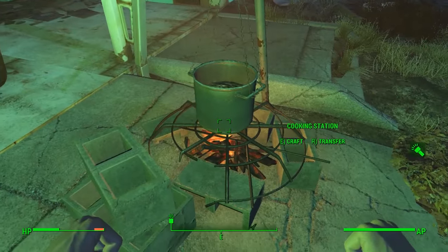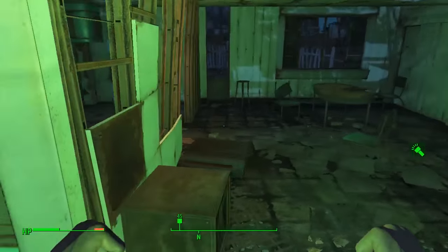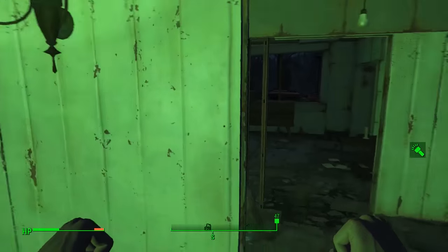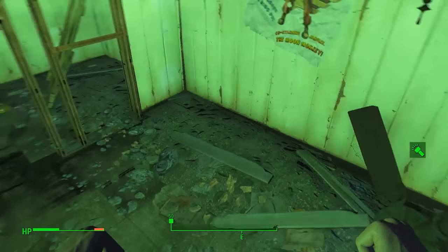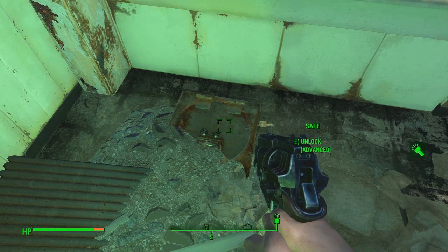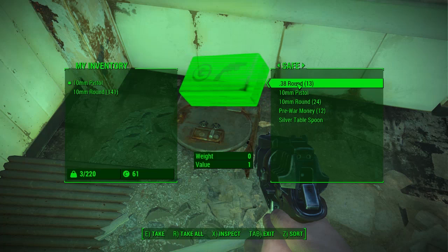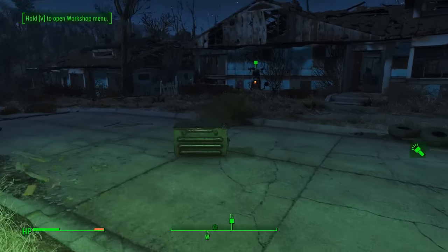The final house by the bridge has a cooking station outside you can relocate. Inside there's an empty milk bottle, a TV dinner tray, canned dog food, and RadX in the bathroom. In one bedroom there's pre-war money and a fishing rod, and beneath the dresser an advanced-difficulty safe containing .38 rounds, a 10mm pistol, 10mm rounds, pre-war money, and a silver tablespoon.